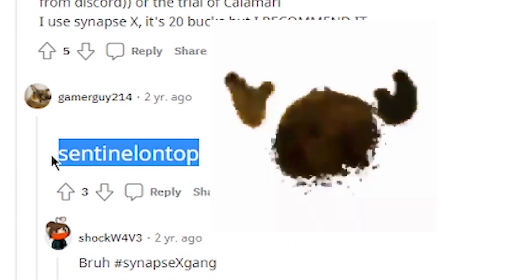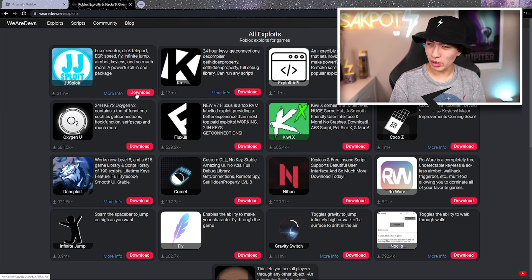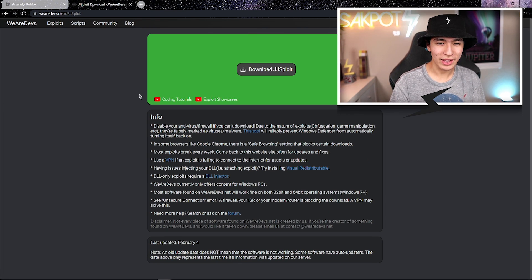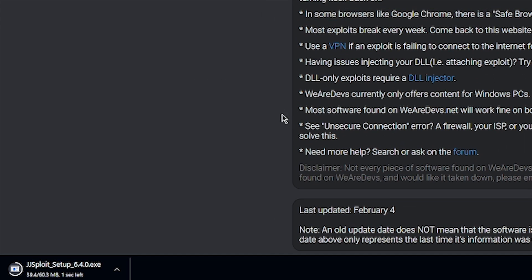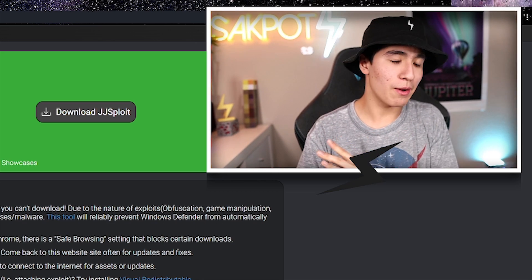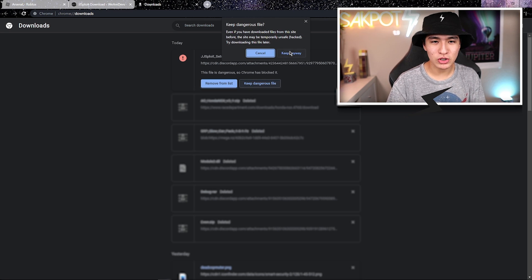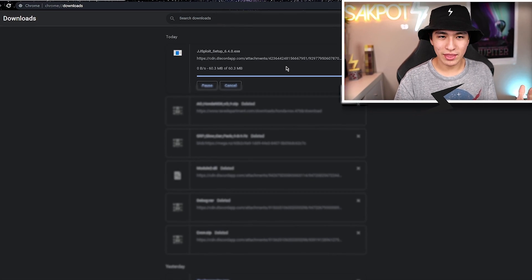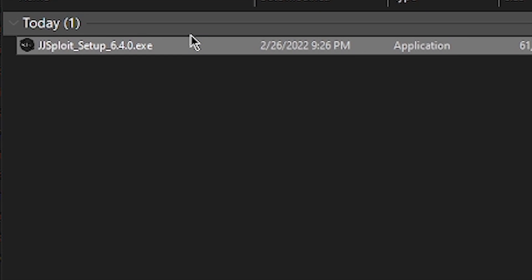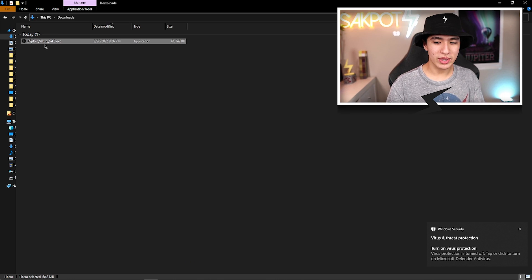This is obviously outdated anyway. Here we are on the JJSploit website — we click download, then download JJSploit. Chrome says it's dangerous — that's a standard thing, we can't fault it yet. We hit Ctrl+J, click 'Keep dangerous file,' keep it anyway, and there it is in our downloads.